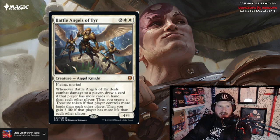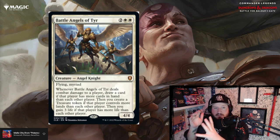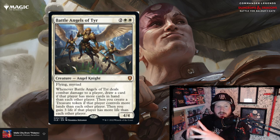Next up we've got Battle Angels of Tyr — four two white white, a 4/4 angel knight with flying and myriad. Myriad is a returning mechanic. When Battle Angel of Tyr deals combat damage to a player, draw a card. If that player has more cards in hand than each other player, create a treasure token. If that player controls more lands, gain three life. If that player has more life — it's really a come-from-behind card. Four mana 4/4 flyer with some extra fun stuff, and it's mythic.